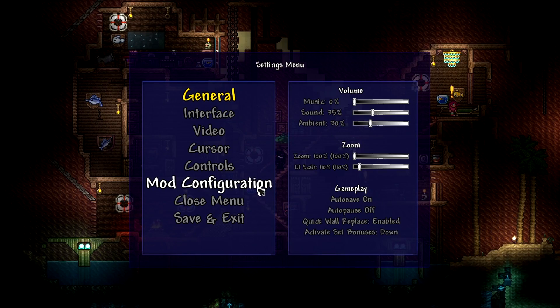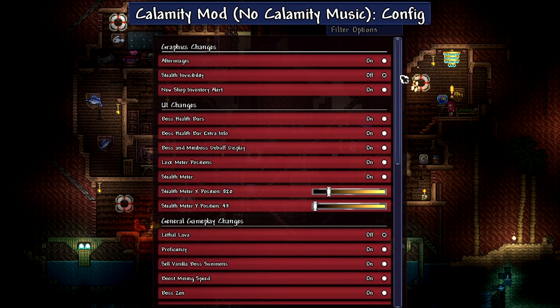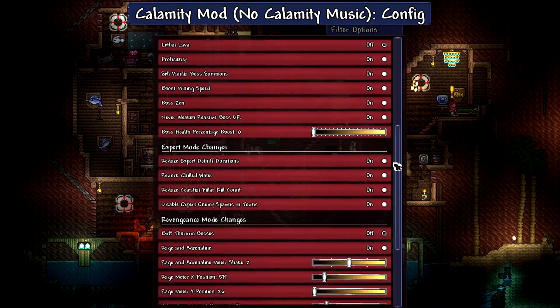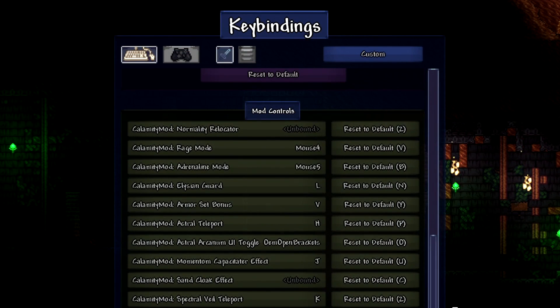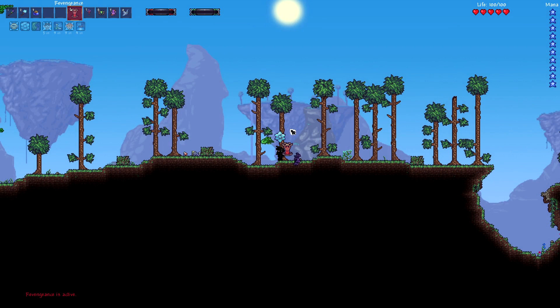I would also recommend going into mod configuration, which you can easily access from the menu, and going through all the settings. There are important options like disabling enemy spawns near your town. Also go through the custom bindings, because there are things you should bind before starting Calamity, like Rage and Adrenaline.